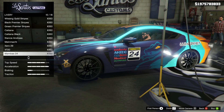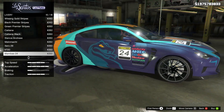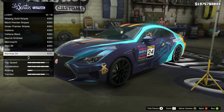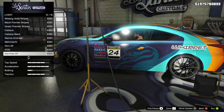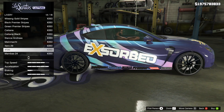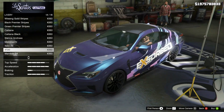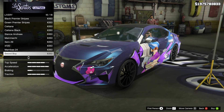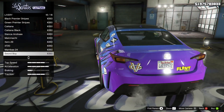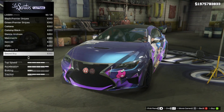Mambas 24 is one I also really like — fun Miami beachy colors with orange and blue, and you've got the snake Mamba on the side. Really fun; I'm a big fan of that one. And the final livery is Sword Boy — they had to include an anime one, didn't they? It's got a fun, interesting design. You guys can let me know in the comments which livery is your favorite. I opted for a cleaner look, but there's nothing wrong with going with something like Sword Boy.